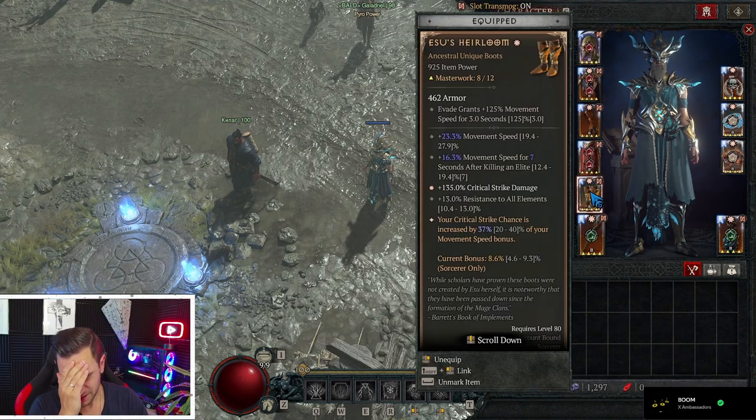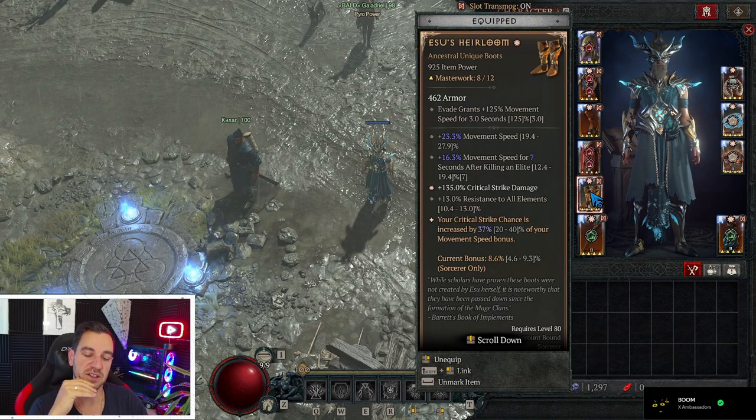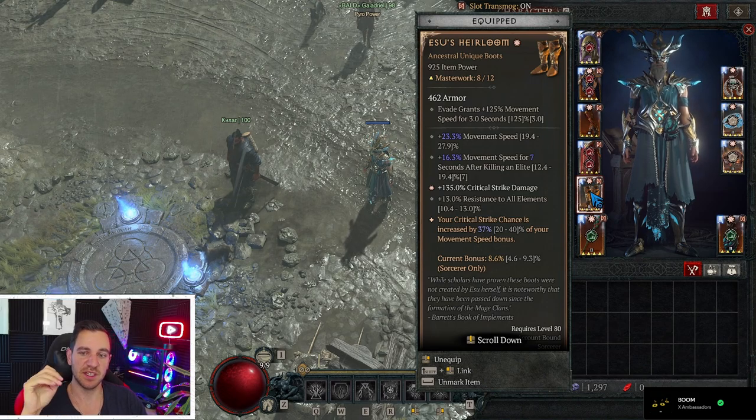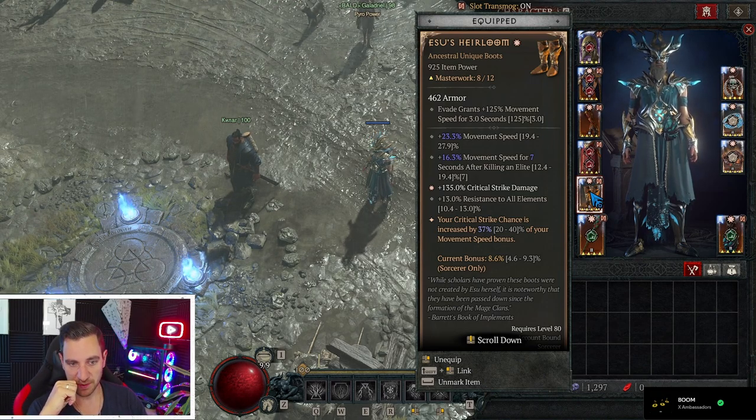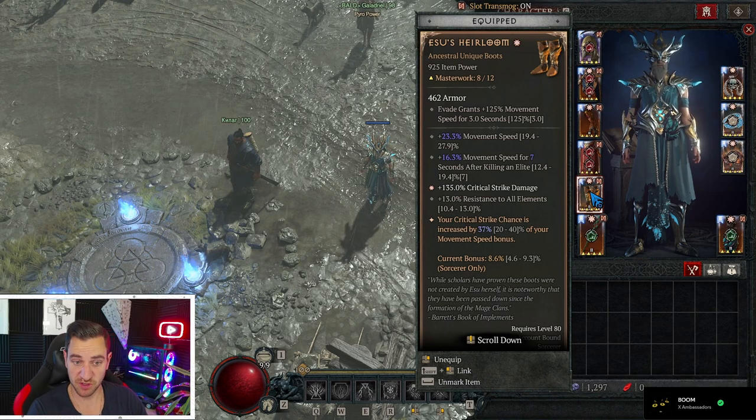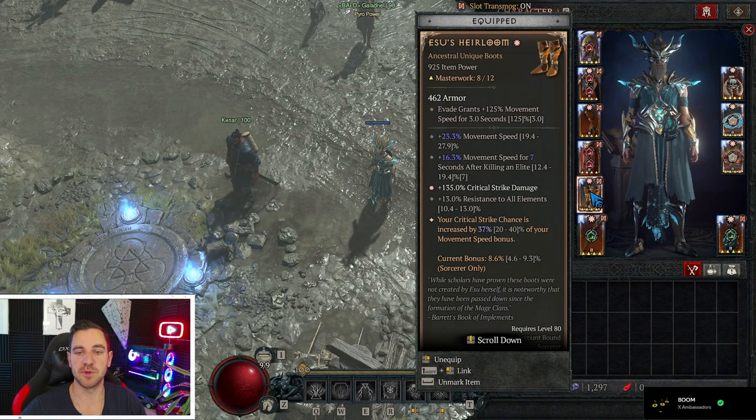Esu's Heirloom is not necessary but it's kind of cool because we gain a lot more movement speed, which is nice for doing the pit. We want crit chance because the ice spikes actually do crit damage a lot, so we want more crit damage and crit damage per movement speed bonus.